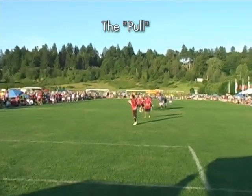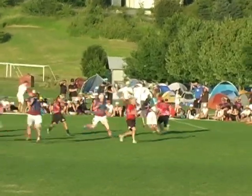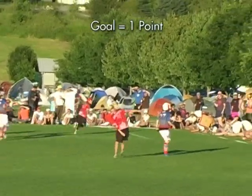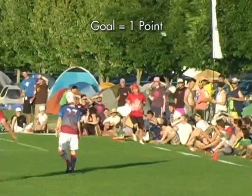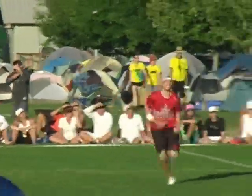The defense throws what's called the pull to the offense and the point begins. Points are scored when the offense catches the disc in the defense's end zone for a goal. One goal equals one point. The offense then becomes the defense and pulls to the other team to start the following point.